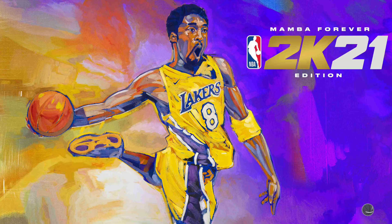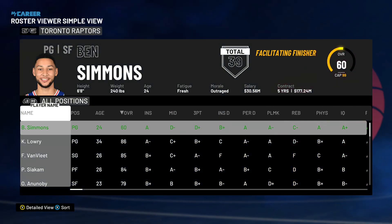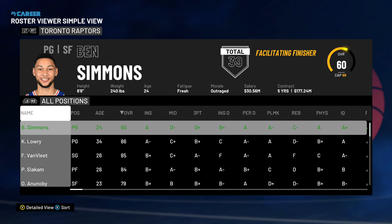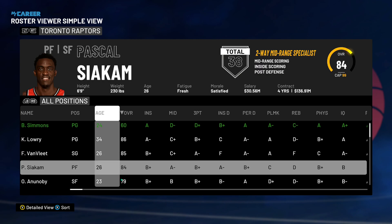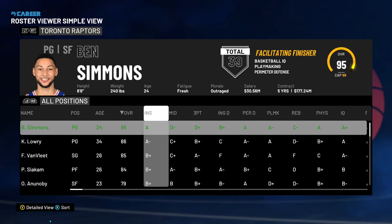Now about the 95 overall — you can see he's currently 60 overall, but it says inside D, D++, yada yada. You just need to tab out, go back to the cheat engine, and you'll see a 'Review' tab — click that one, go back to the game, and see — he's already 95 overall.